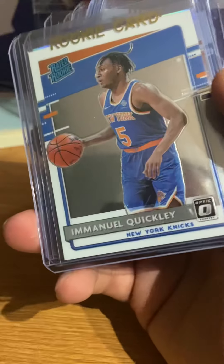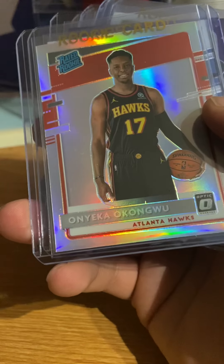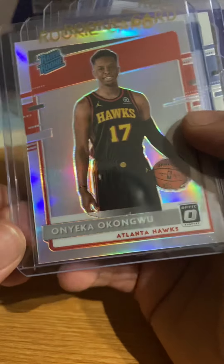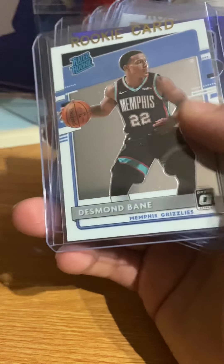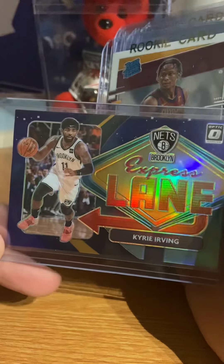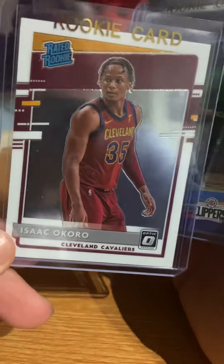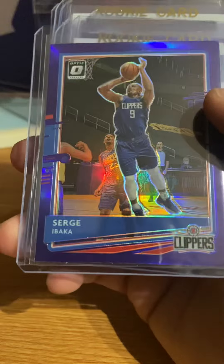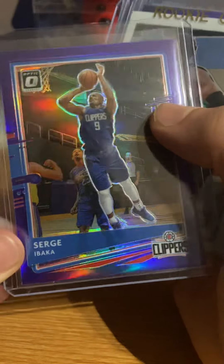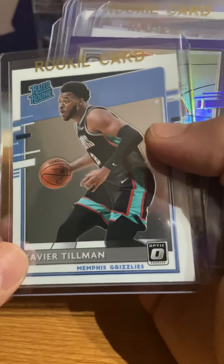That's Boogie. We have a rookie. We have a Kong - silver - that's Desmond Bane. We have a Kyrie Irving Express Lane prism. We have a Kong for the third time. Sergey Baka purple prism silver. We have Xavier Tillman.